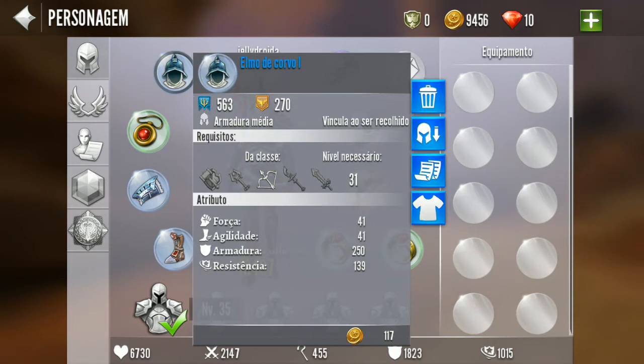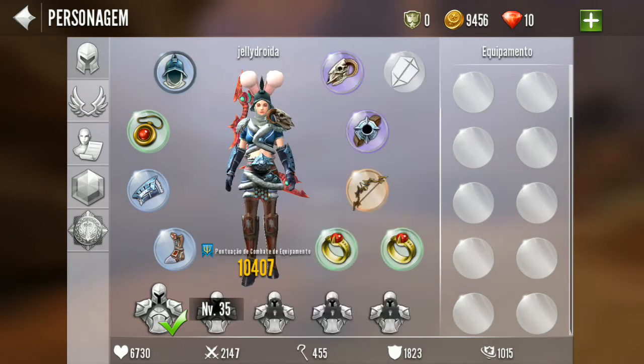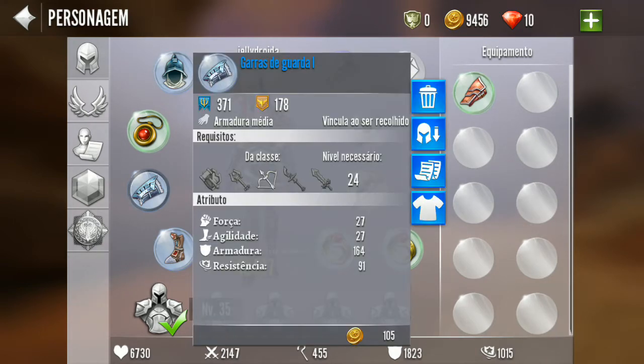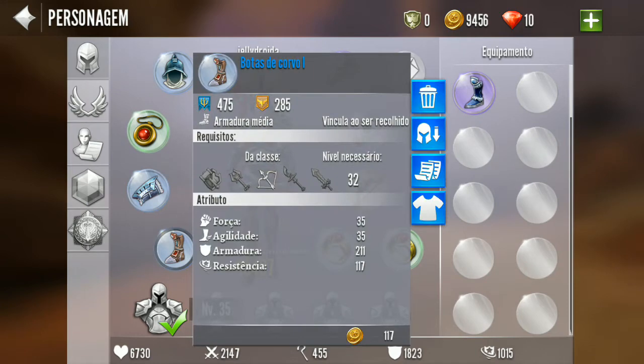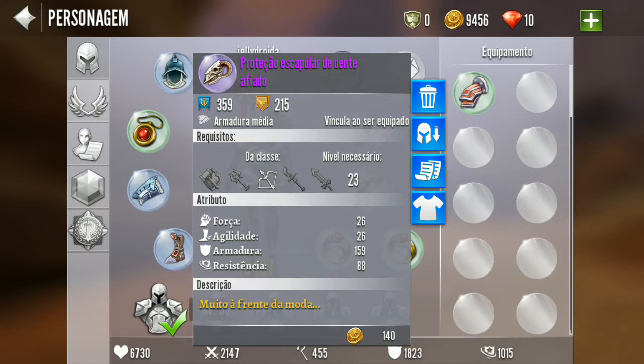Já tá com a head level 31, tô level 32. A head 31, o braço acerta a level 24, mas daqui a pouco eu vou com ele. A bota tá no level 32, tá certo. A shoulder é roxa.